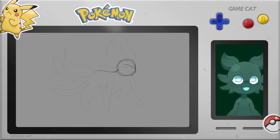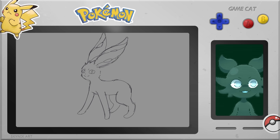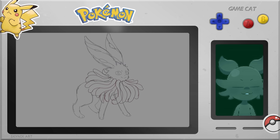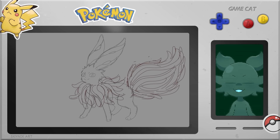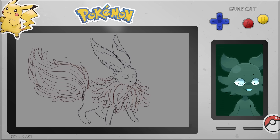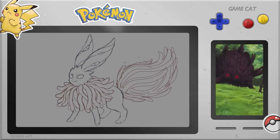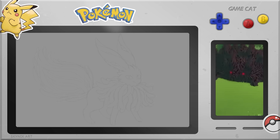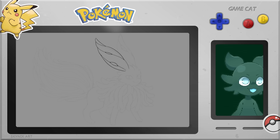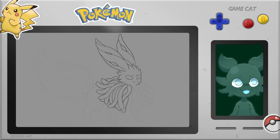Up next is the ghost type Eeveelution. Ghost type Pokemon are really cool because they're spooky and scary, but still cute. I really wanted to capture that spookiness while keeping it cute. I made some interesting design choices: instead of a big fluffy mane and fluffy tail, I made those out of tentacles — inspired by the boar god from Princess Mononoke, because I love how all those thousands of tentacles look moving and whirling. I think having tentacles instead of basic fur is a really fun way to make it scary and icky.